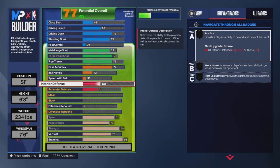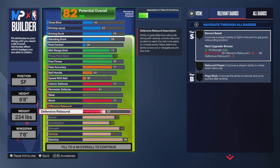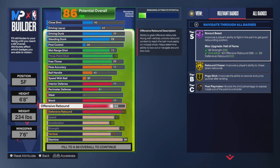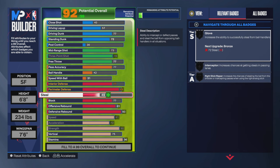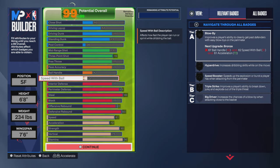The defense on this build — if it's a hybrid lock slash center build, the defense has to be crazy, and trust me it is. We're going to go with a 77 interior, a 77 block, a 93 defensive rebound. This build is 6'8" and I be snagging guys over 7-foot. I think it's the vert — I'm not gonna cap. 89 perimeter defense, and the best part of all, 96 steal. That gets you Hall of Fame Interceptor, Hall of Fame Right Stick Ripper, and Gold Glove.